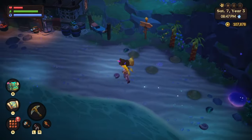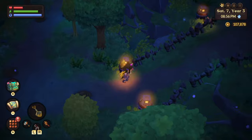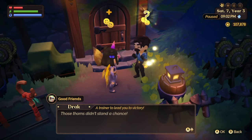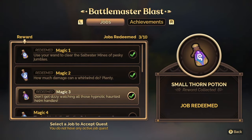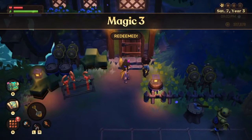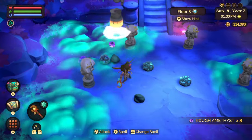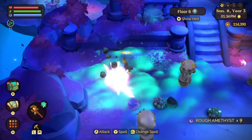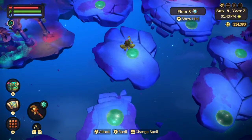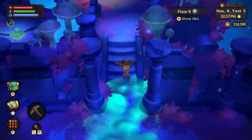It's time to go find Drack again so we can redeem job number three, get our small thorn potion, and head to job number four. Here he is — he's in Verdant Valley. Usually this is where he lives, this is where his combat is, but sometimes he's not here because he's either sleeping or sometimes he's in the actual town, so he is kind of hard to find sometimes. Now it's time to dispatch 50 jumbles in the floating ruins so that we can get the small bubble potion. Don't forget you're going to need your fair breath potion here so that we don't die from the miasma. Let's go kill 50 of these jumbles.